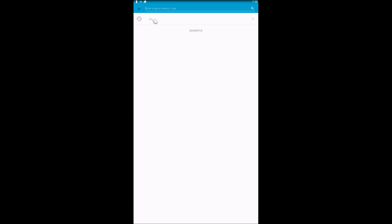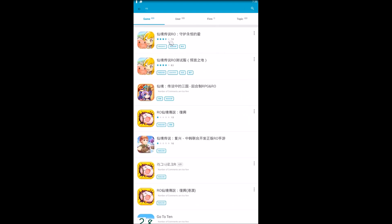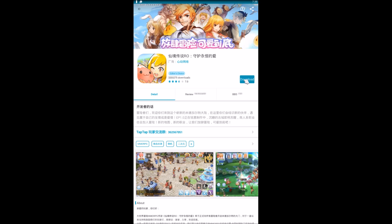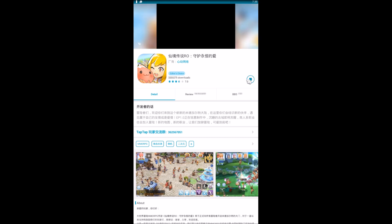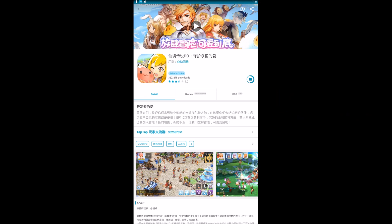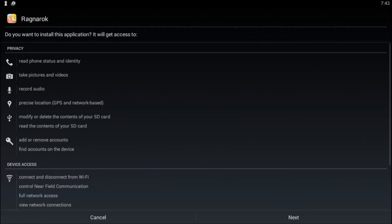Ragnarok Online is the first result — it's rated 7.0. Click that and you're gonna start the downloading process. If you try to do this any other way, you are going to get country-locked or region-locked. Now that the download is complete, let's install it.